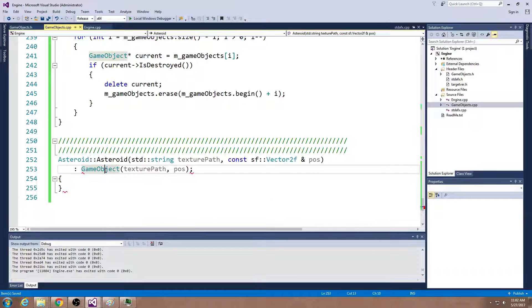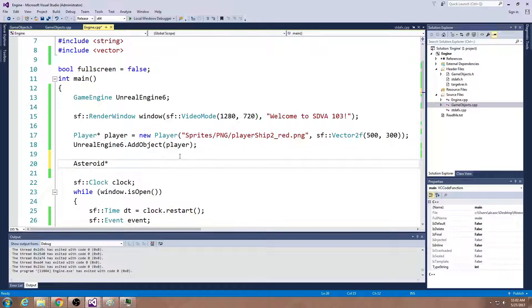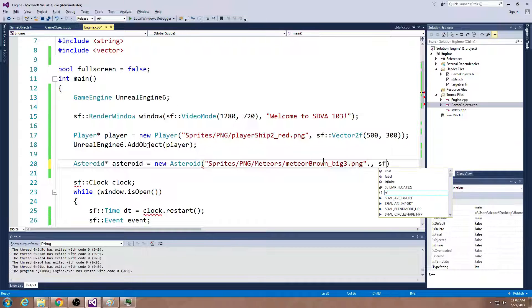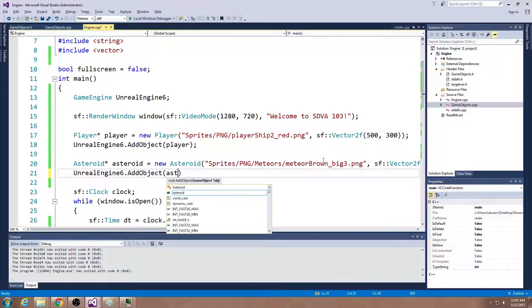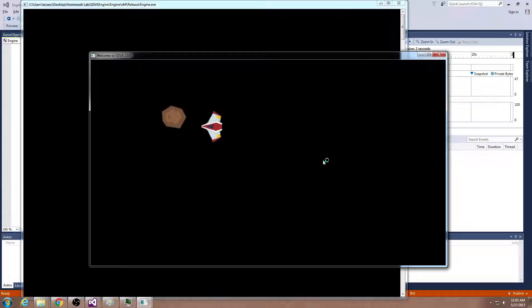You have to call the parent constructor for a game object here. Now we have an asteroid and we can pass in the image that we want. I'm going to create an asteroid and pass in sprites/PNG/meteors. There's my asteroid. I'm going to put it in the top left, and then call game engine add object asteroid. This is going to add one asteroid — I asked for five, and I asked for them to eventually be randomly different sizes. But there's our asteroid.